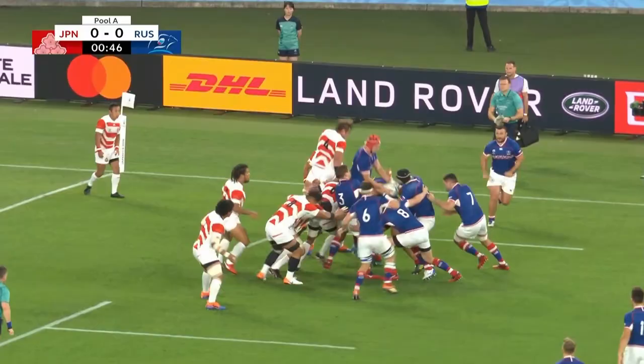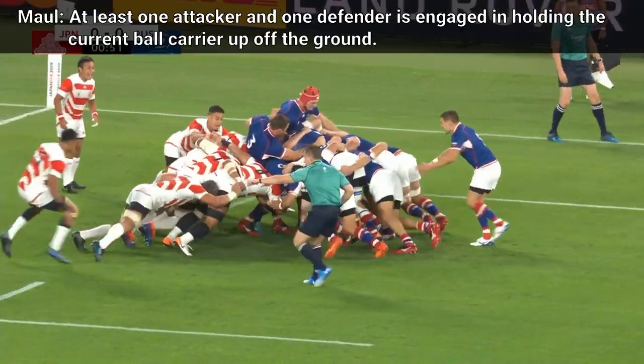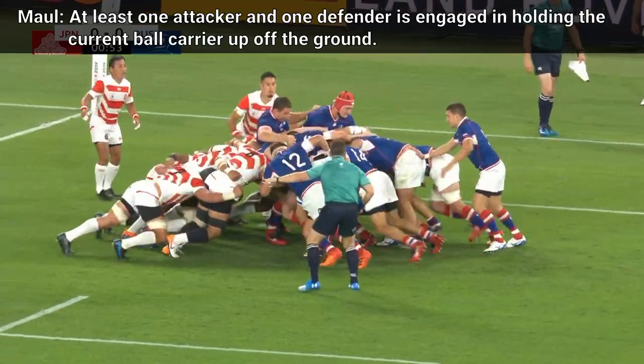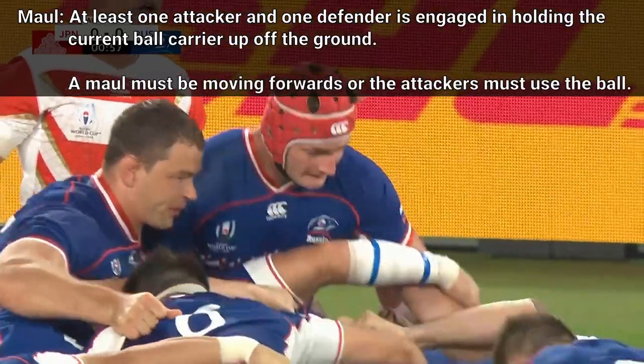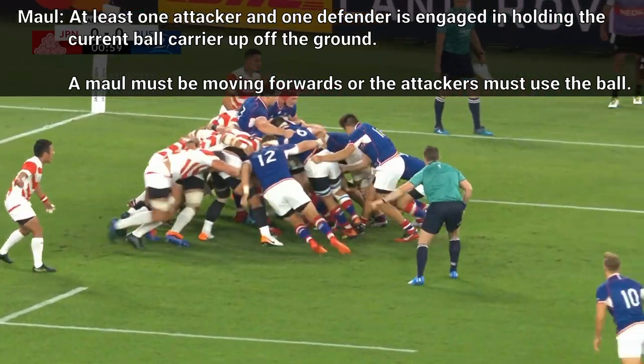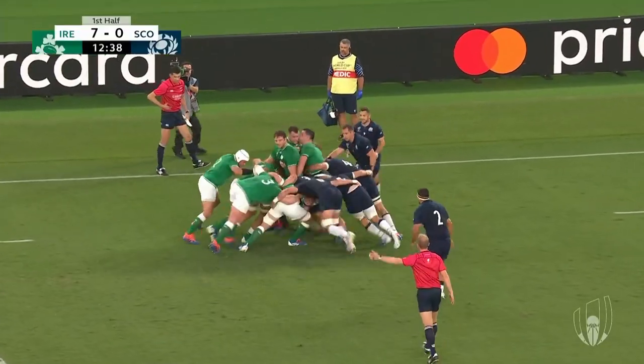When a player holds up the ball carrier and a teammate of the carrier comes to support them, a maul has formed. The team that has the ball must keep the maul moving forward. If they are held in place for five seconds, they must play the ball or the official calls the ball dead and the opposition gets possession.